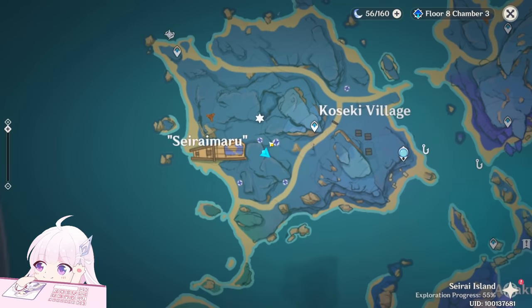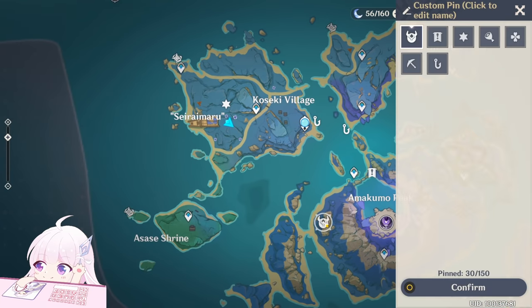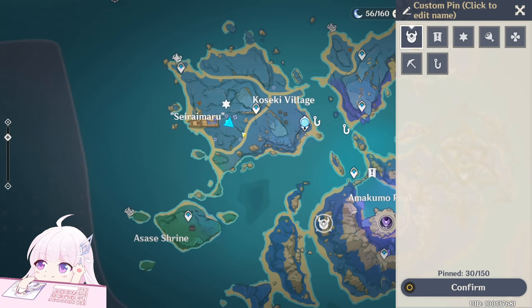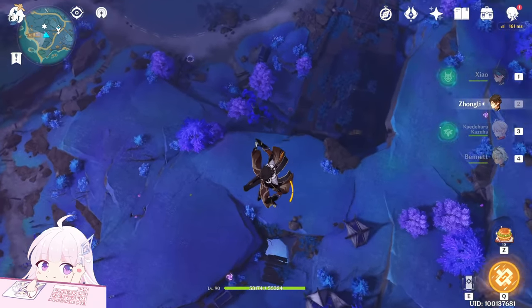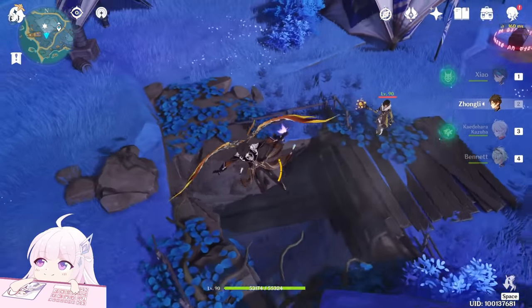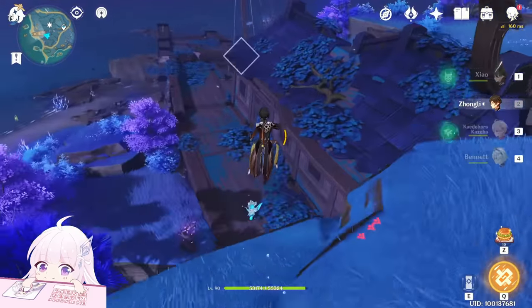On this point there is an electroculus. I already took it in the electro video and to take it I had to come here, go up to the tallest waypoint of this map and then fly down. That's how you can get this electroculus as well. Otherwise just go down and solve this puzzle so you can have this row path to follow with the electrogranum.